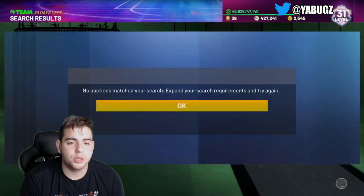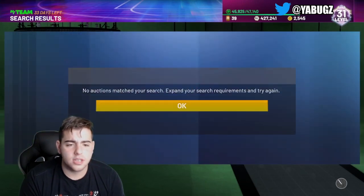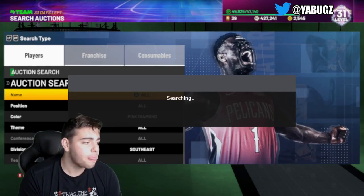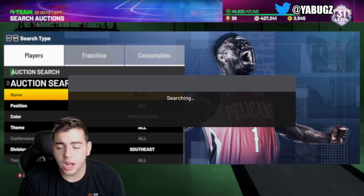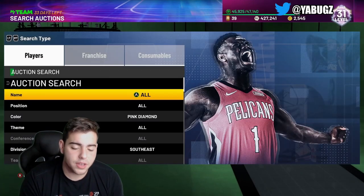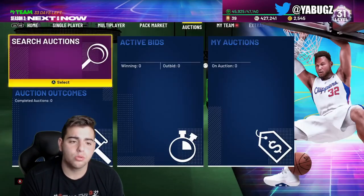I heard you should put your minimum bid at 500 — that helps with snipes like this. If you guys end up sniping a John Wall or a John Stockton, what you should do is leave it in your auction outcomes if you have more MT to go buy. More people will throw up snipes — a couple people were doing that on the Ruby filter.